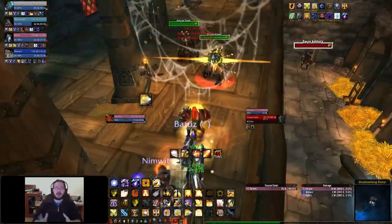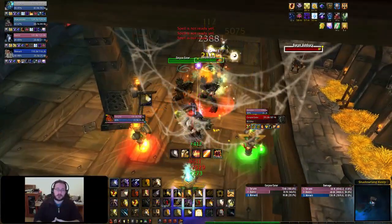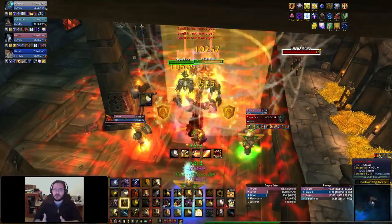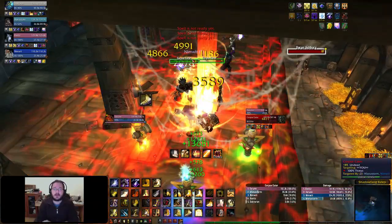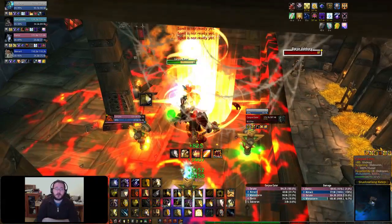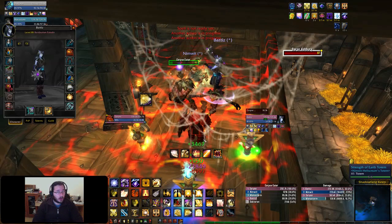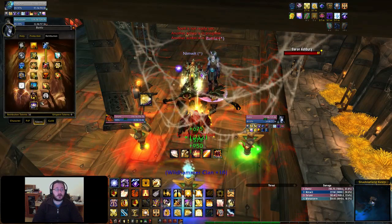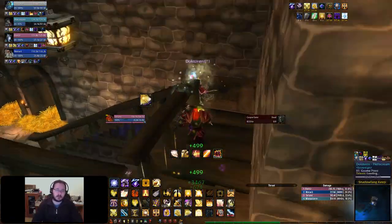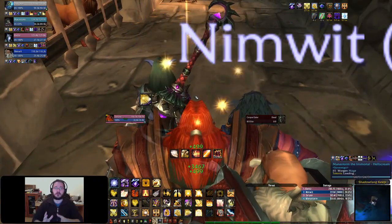I began AoE tanking this instance, which is what I always do here because there's tons of trash. I've always AoE tanked it even without much gear. You can use the Glyph of Seal of the Righteous for the Paladin. Over there I was also inspecting the retribution paladin in my group to see if he has Rebuke, because I always like to plan out interrupt assignments ahead of time.